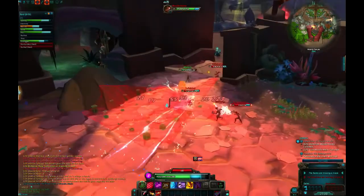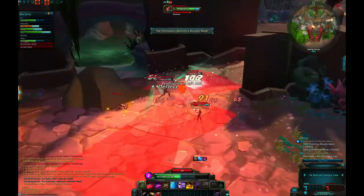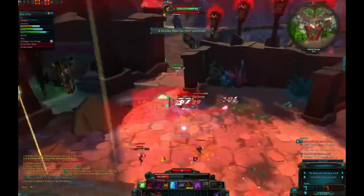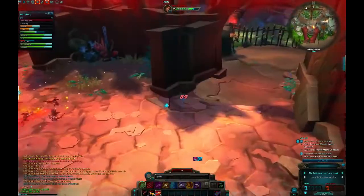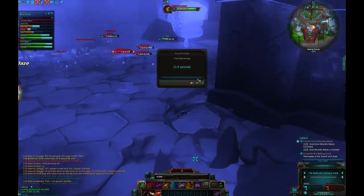Right here I have their whole team on me, and there's just really nothing I can do. I have a Spellslinger trying to help me out, and it's just not enough. Their whole team is here and they just ran another flag in. I tried to escape and I nearly did — if I didn't have dots on me, I would have gotten away.